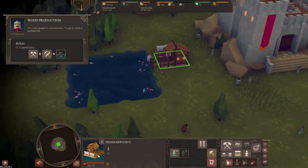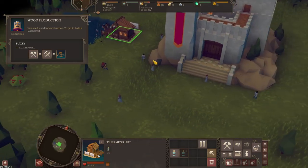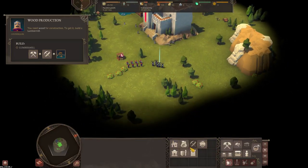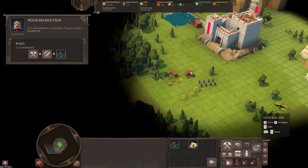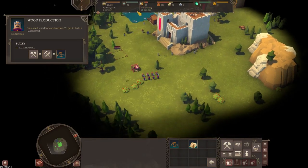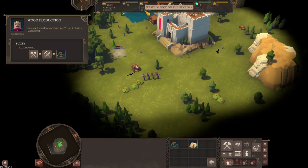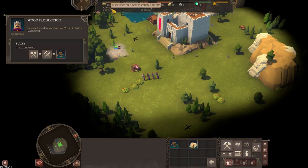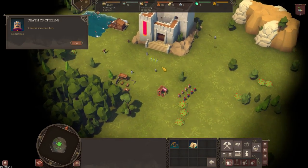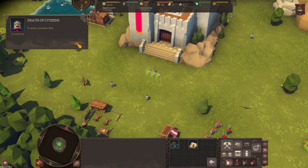Lumber mill - we need to get some wood. We've got 138 so far. Click on Build, then resource production, click on the lumber mill and go there to start building up some wood. Our food went down 20. It's gone up to 25 per day with population growth - there's five per day so we're going to get an extra five people per day, with a maximum of 30.